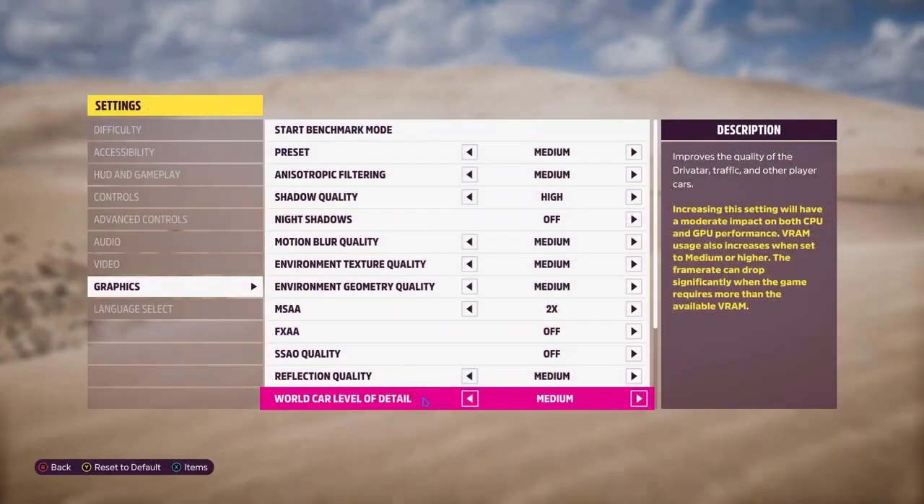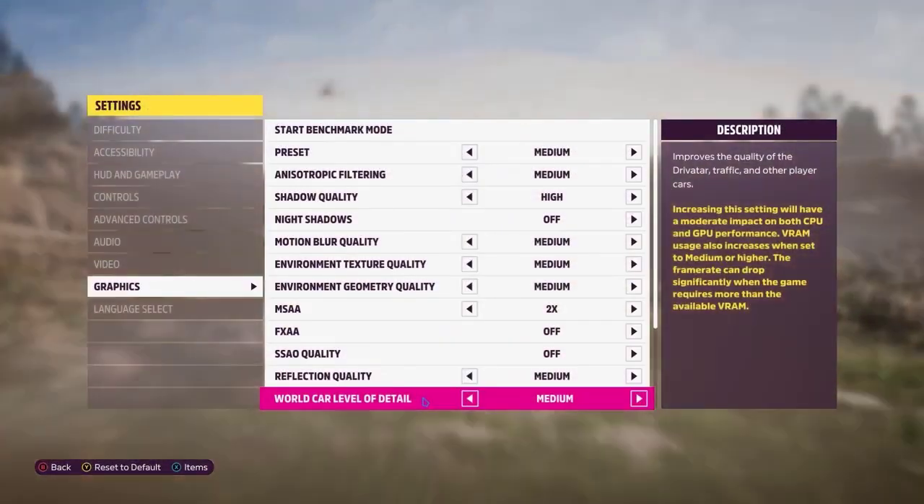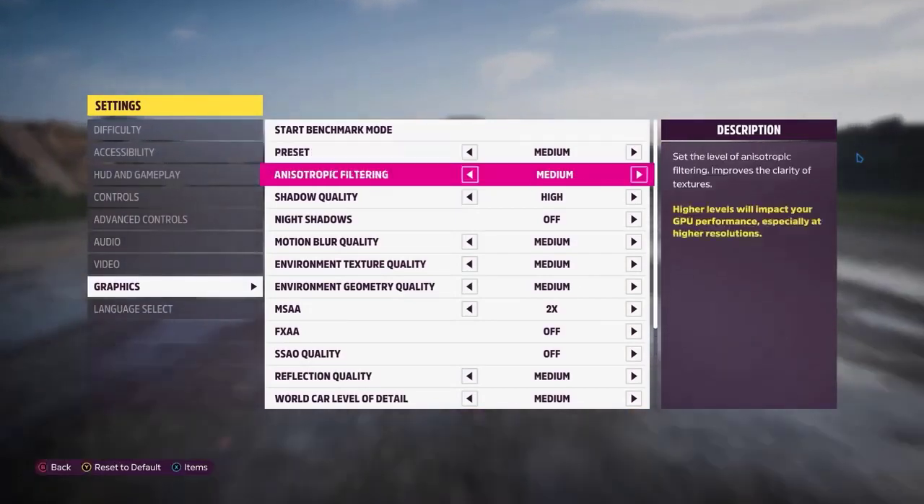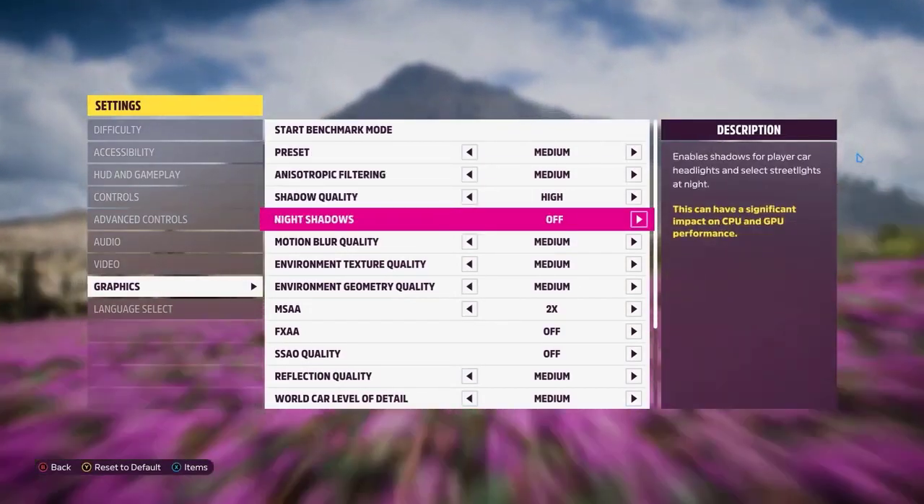Turn off night shadows. Set shadow quality to low. Turn off MSAA. Turn off FXAA. Set reflection quality to low. Set world car level of detail to low.